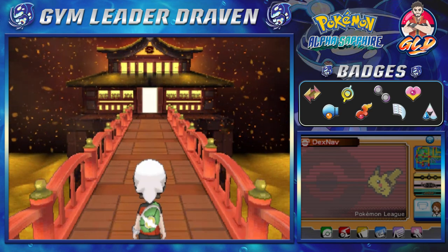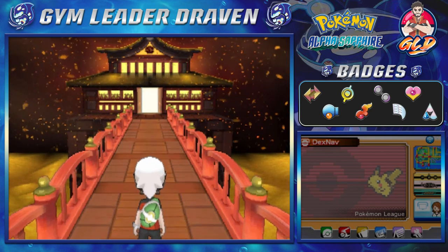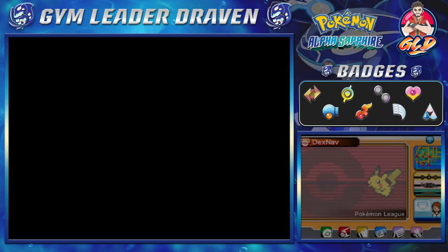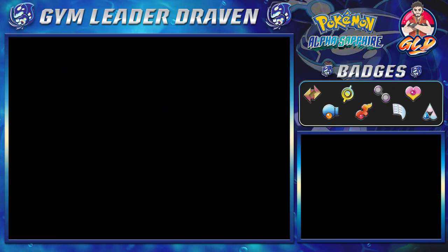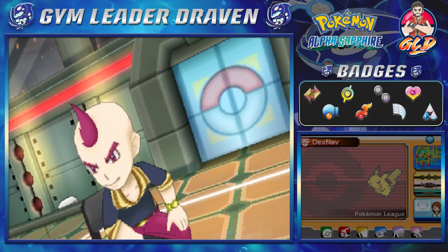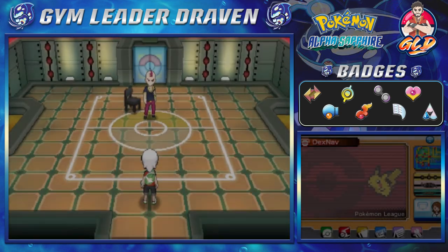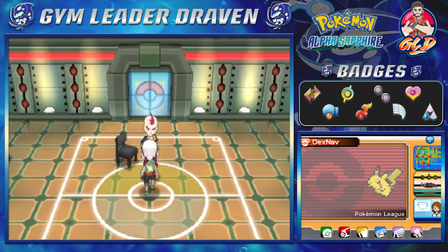Okay, here it is — a nice house and all that. There is somebody waiting for us. Oh my God, look at that. It has to be a pose — every single time it has to be some kind of anime pose. 'Welcome, Challenger. I'm Sidney of the Elite Four.' Nobody asks. Let's go right ahead and just take on this guy.